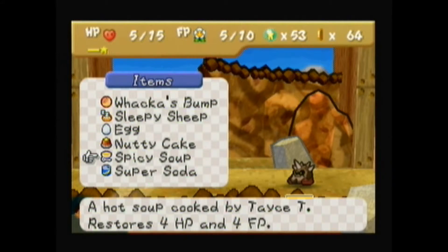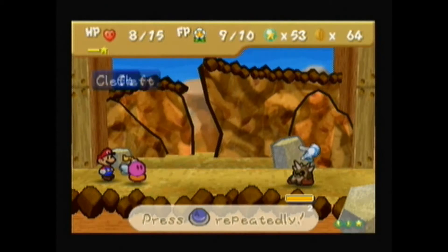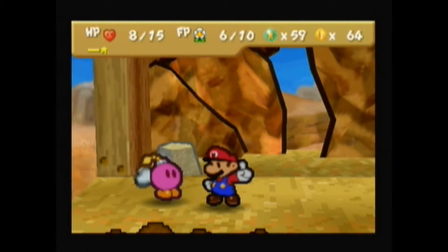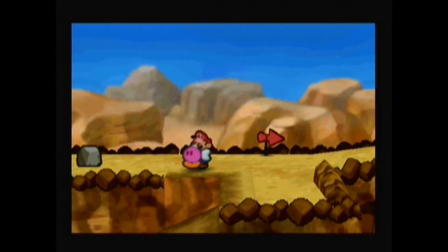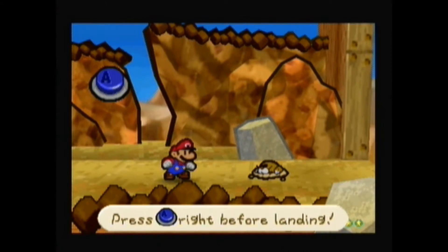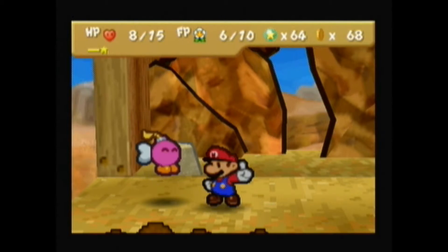I'm going to use my spicy soup. I guarded against the bomb — one more Bomb Bet please. Unfortunately I'm not the best button masher in the world. Bombette is definitely the partner you want for dealing with those Clefts, and if you don't have anything that can recover HP, you might want to run away. Try your best to get the first strike on those Clefts so you don't have to waste any FP. One body slam and you're going down. 64 star points — that's pretty cool.